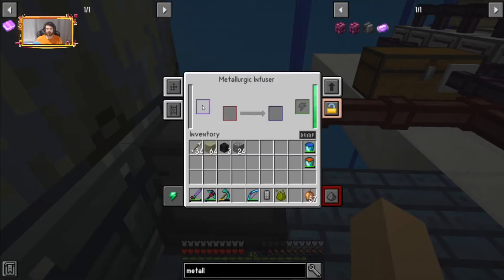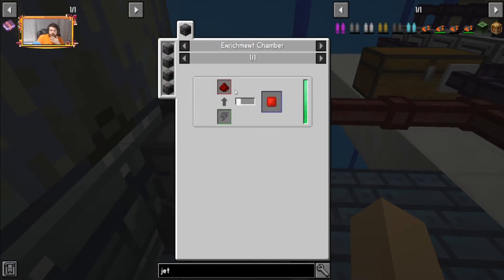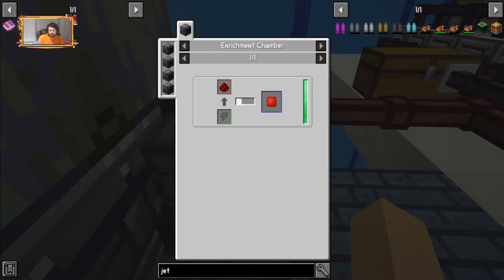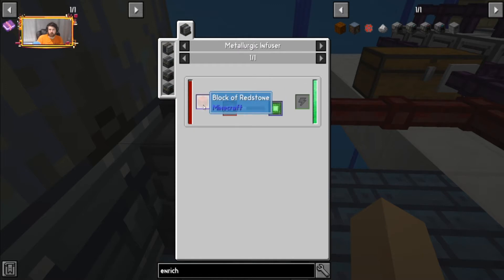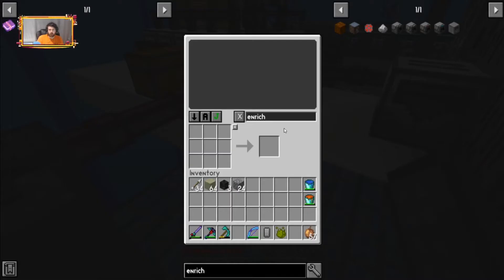What is it that I need? Let's see — jetpack. I accidentally hit F11, my bad guys. So I need redstone with an osmosium ingot to make a basic control circuit. Let's grab redstone and osmosium.